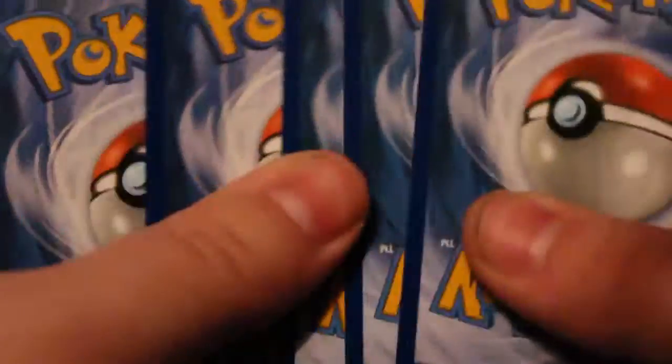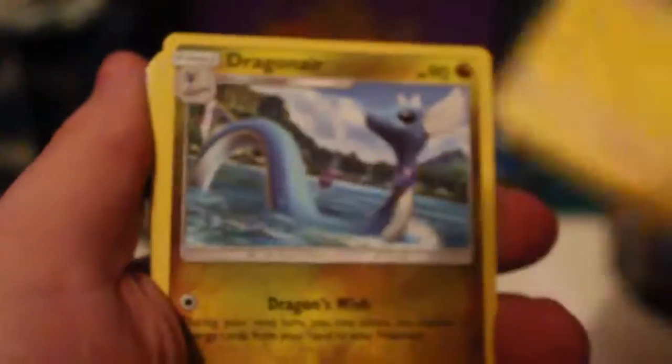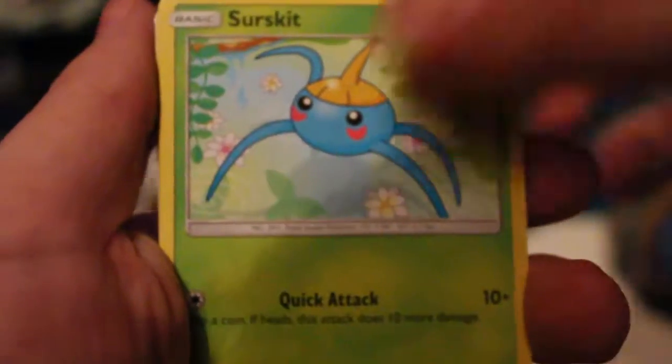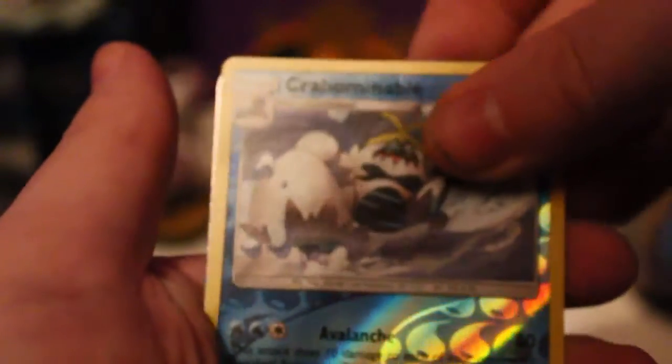So we got Primarina, let's come on — this pack is hard to open — there we go. We've got the code card in there, and we are starting off with Lightning Energy, Chatterbug, Dragonair, Poison Barb, Fletchinder, Surskit, Growlithe, Crabrawler, Maranie, Reverse Crabominable, and a rare — oh my god.